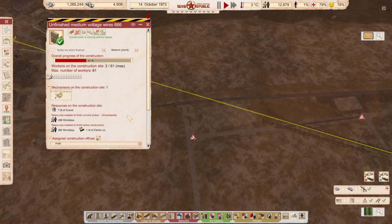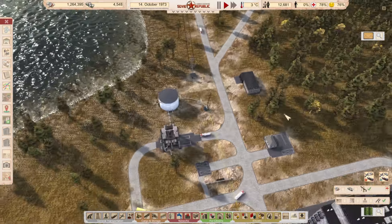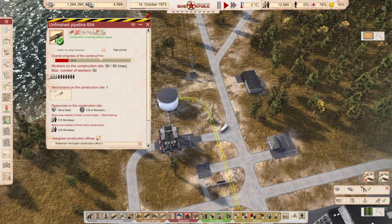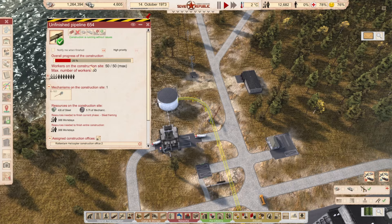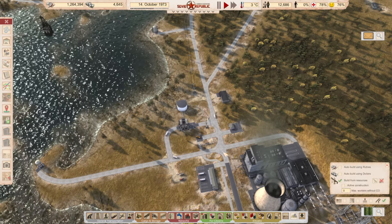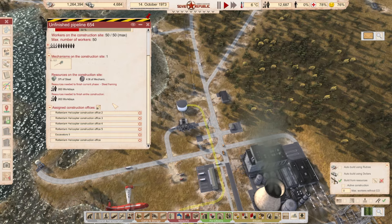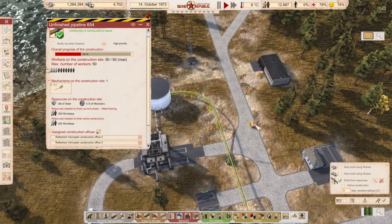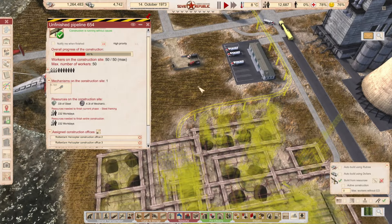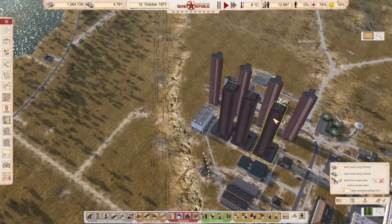This line — we're basically waiting for people here. Our helicopters are coming now, which is excellent. Are these workers outside the distribution office? Maximum workers without a construction office is zero. I think once a bus arrives, people will start working here. It's going quick enough, so that's cool.